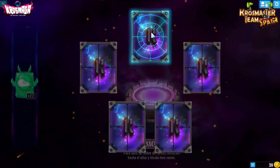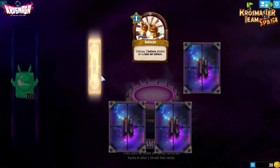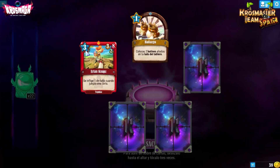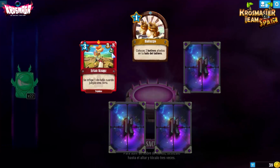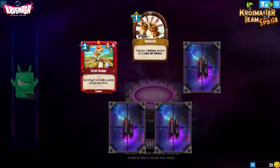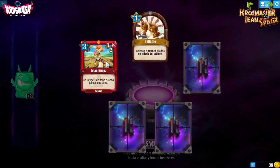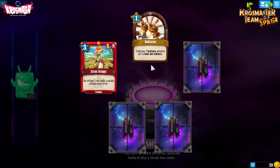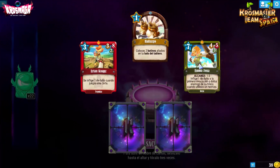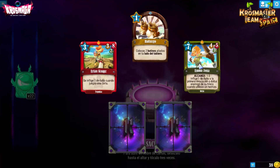Hallazgo coloca dos botines aliados en el lado del tablero para Nutroff. Erkanknap de Jopuka: por 3 es un 3-8-2, se inflige 1 daño cuando juegas una carta — lo malo, pero si no jugamos cartas y acumulamos en mano puede venir genial. Para esos momentos de los decks de Jopuka en que nos quedamos casi sin cartas en mano, esto puede ser lo que nos salva.